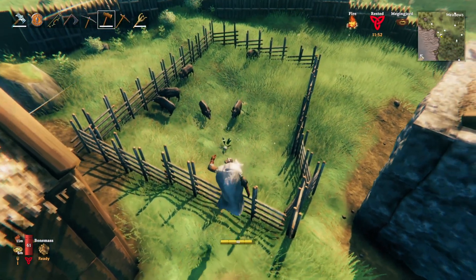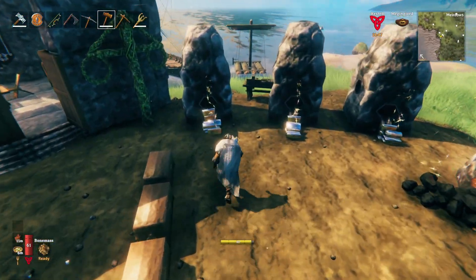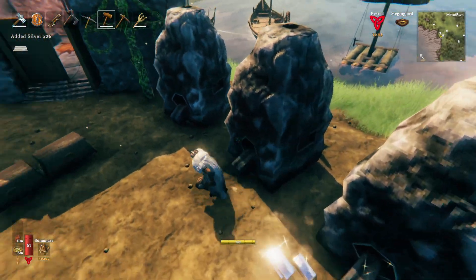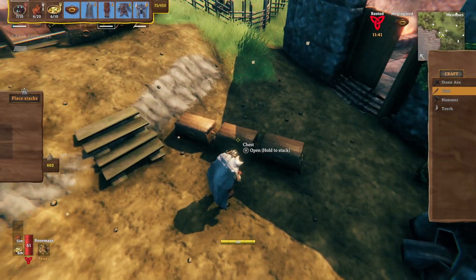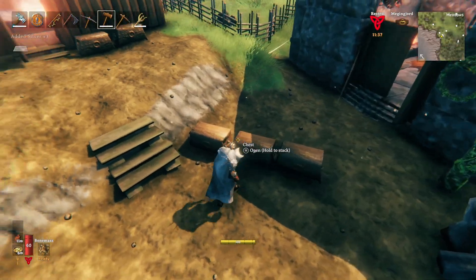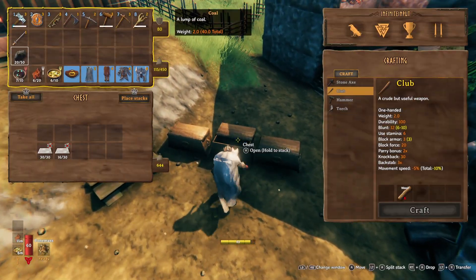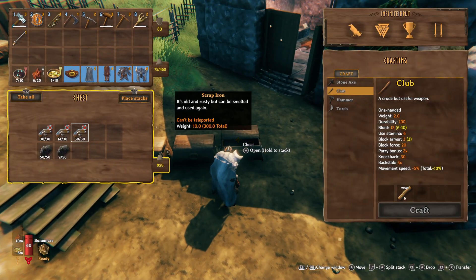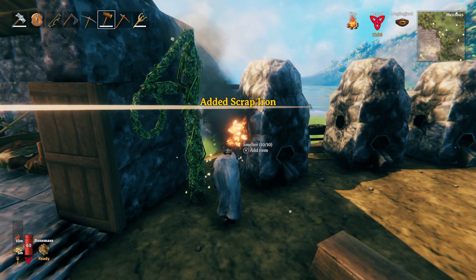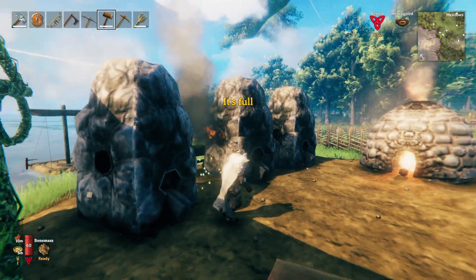We've uncovered a few of them and I thought we might as well go check them out and see what good loot we can find inside. We've uncovered the hard mode version as well, but we're not going to visit that one just yet. I think our gear might only just carry us through the normal version. The cloth here — the second trader we've uncovered — was the one we found on the edge of the black forest, the meadows and the plains.